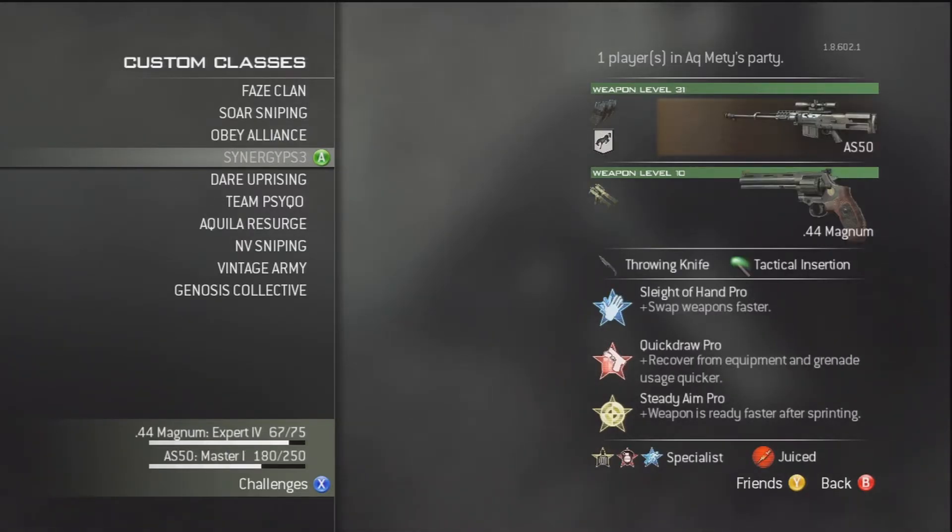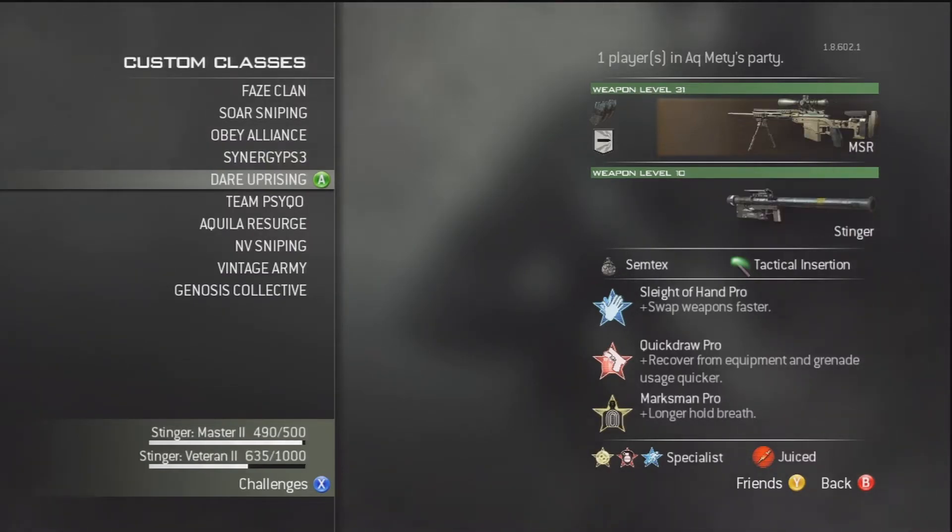In slot 4, I've got my AS50 class with extended mags and kick, with Magnum Akimbo, throwing knife, Sleight of Hand, Quickdraw Pro, and Steady Aim Pro. I use Steady Aim because I don't always get on with this weapon too well, and I find that when I am going to snipe with it I have to no-scope, and Steady Aim helps with that. It can either be incredibly accurate or it can't be. Personally, I hate the sight on the weapon, which makes it very difficult for me to use — people either love it or hate it.